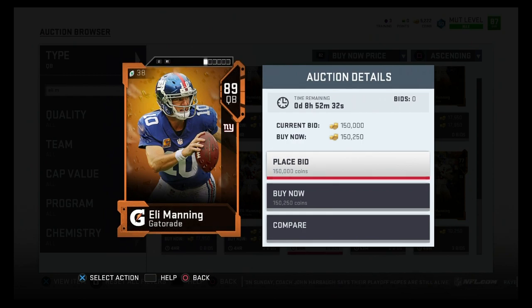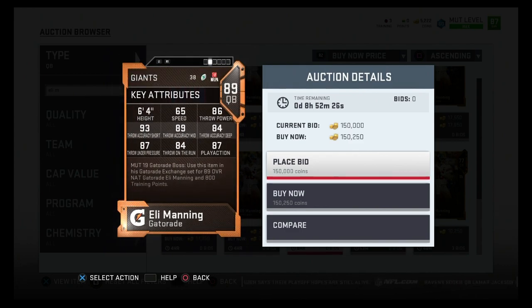For 100,000 coins, the pocket passer pick is 89 overall Eli Manning, the Gatorade edition. He's got 65 speed, 86 throw power, 93 throw accuracy short, 89 throw accuracy medium, 84 throw accuracy deep, 87 throw under pressure, 84 throw on the run, and 87 play action. I know people might ask why not Tom Brady, but Eli Manning doesn't get enough love — his card has really good accuracy short and medium and great throw under pressure. I recommend him, though Tom Brady is also solid at 100k.